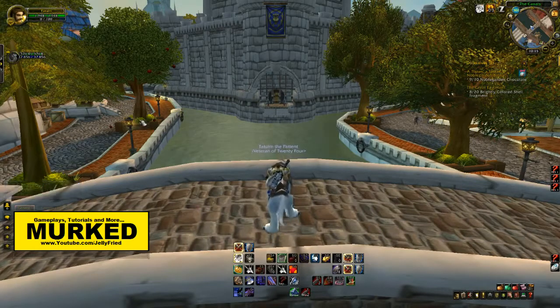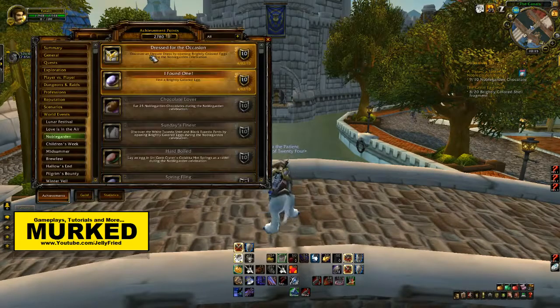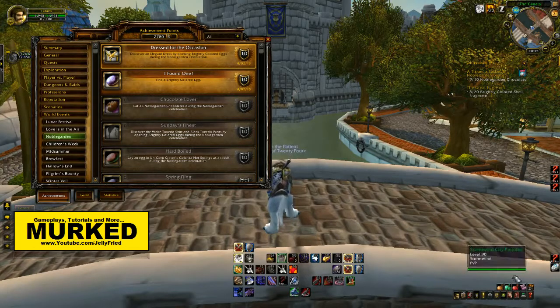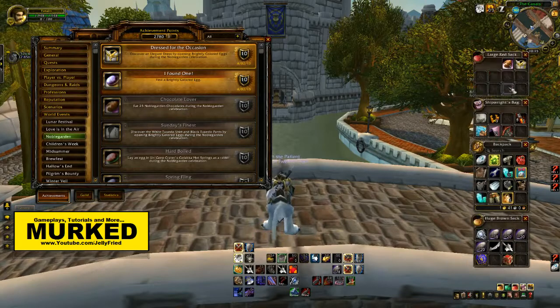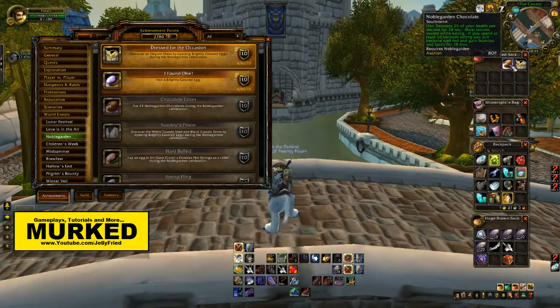Next we have 'Dressed for the Occasion': discover an elegant dress by opening a brightly colored egg during the Noble Garden celebrations. When you open the eggs you get things like this — it has a rare drop chance, but I got one.